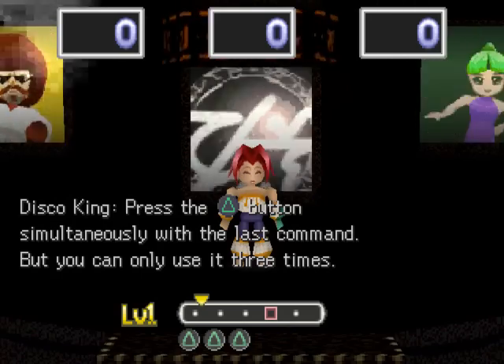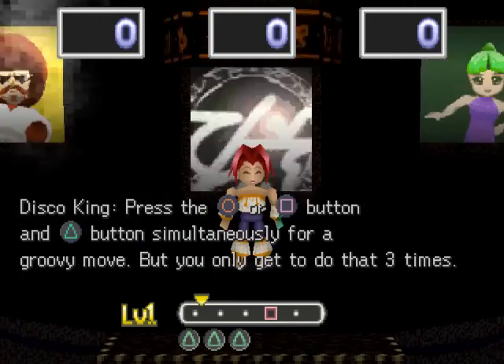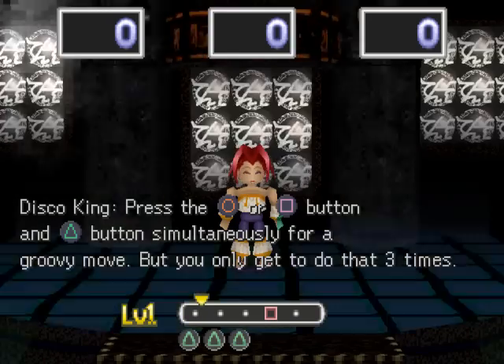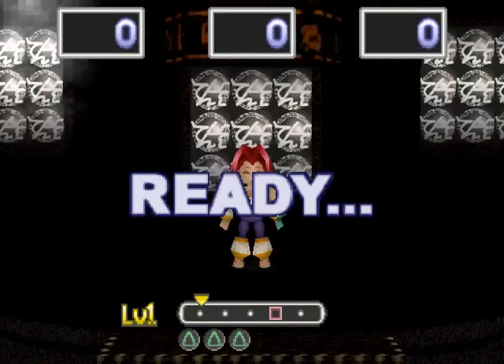'If you dance well, the level rises automatically and you can try more advanced steps. Press the triangle button simultaneously with the last command, but you can only use it three times. Press the circle or square button and triangle button simultaneously for a groovy move, but you can only do that three times.' Okay, Noah, let's see you use the triangle button.